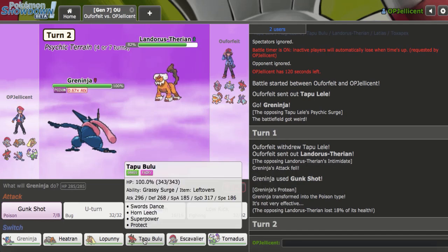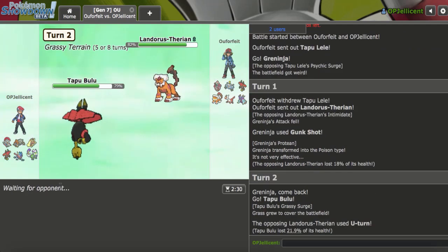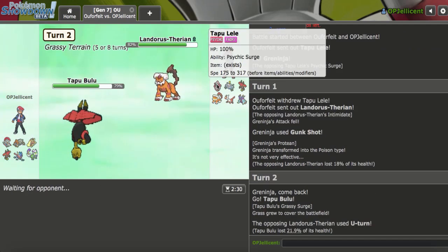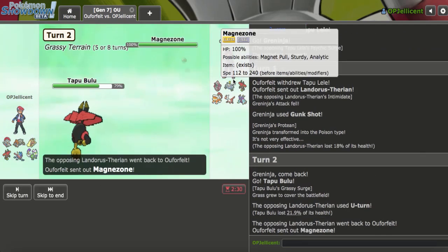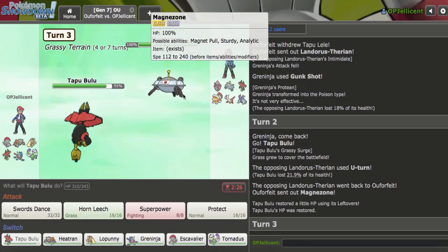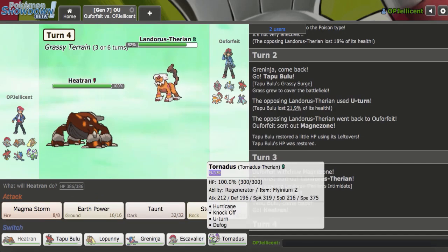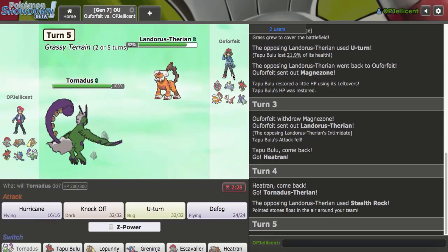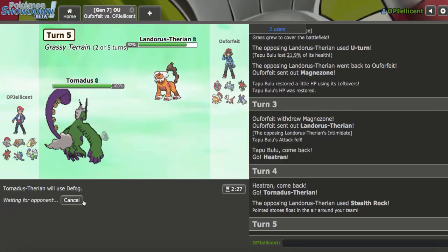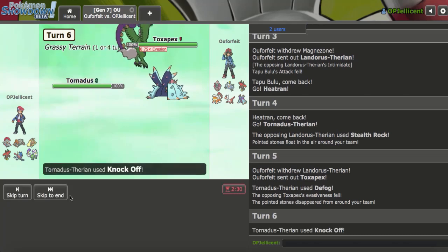Now I like the idea of going Bulu here. As they go for U-Turn, let's see who comes in — either Latios or okay, they go Magnezone. They're just going to Volt Switch I think, or they could Flash Cannon. I'm going to go to Heatran — good double. I'm just going to go to Tornadus though as they get up Toxic Spikes. Let me hit them up with a Defog here. As Toxapex comes in, I can just Knock that off though.